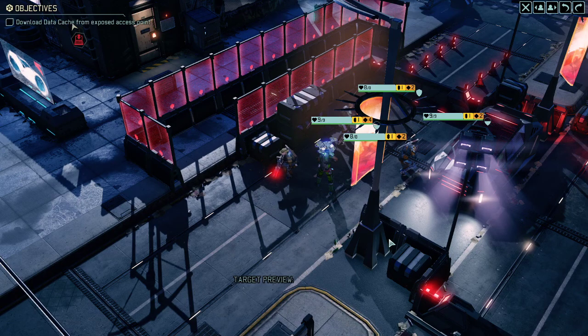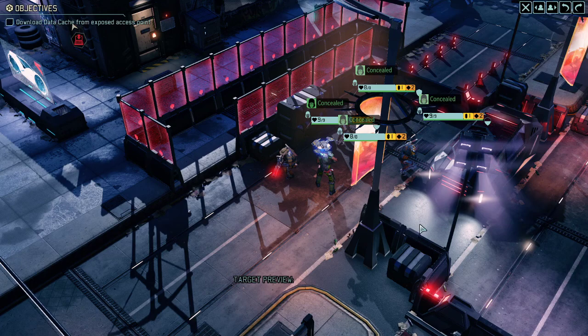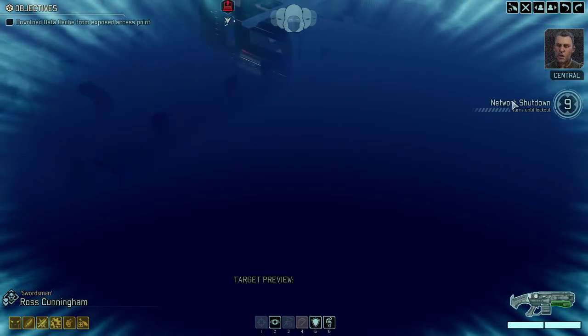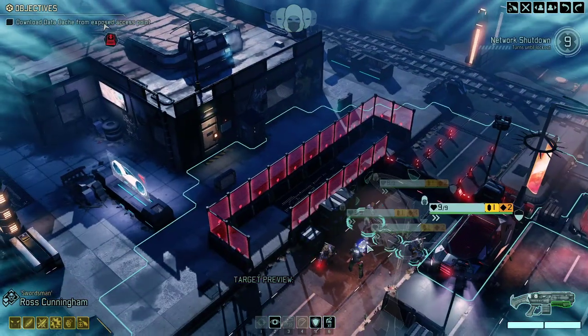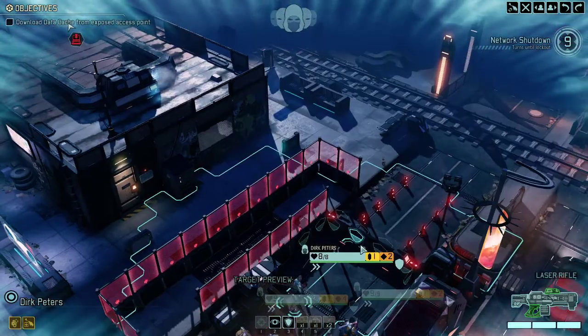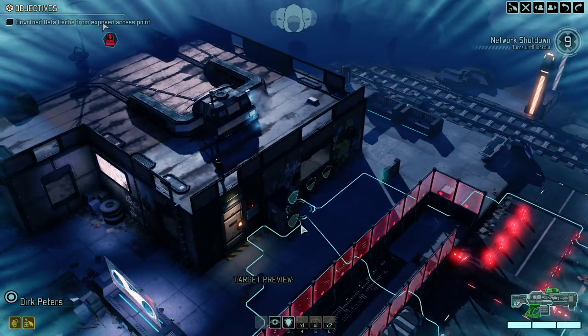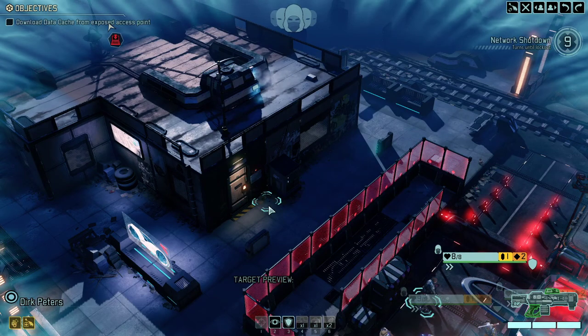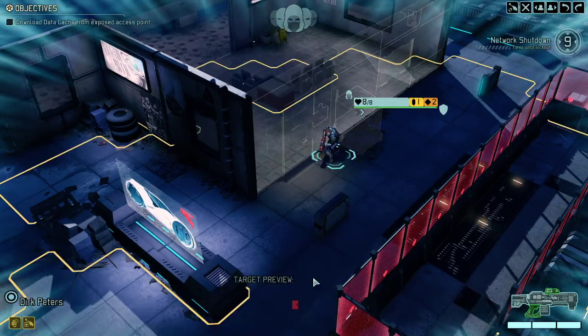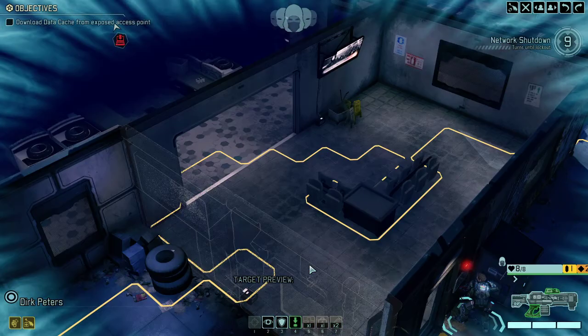The idea is to make this mission as flawless as possible because we need all of them for the defend mission right afterwards. We landed — all pimped up. We need to download from right here. Luckily we got two extra rounds from our resistance operations order, but we also got Dirk Peters, a complete and utter rookie. I don't think rookies are bad, but we're at a point in the game where a rookie, even with decent equipment, is not good enough.